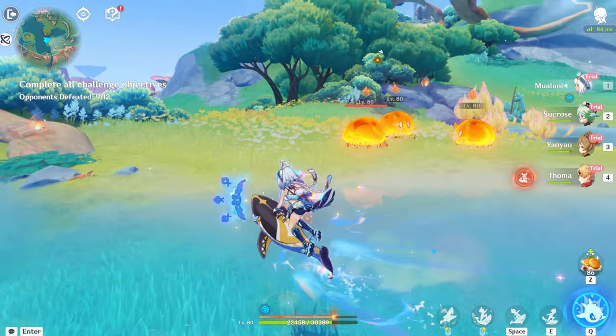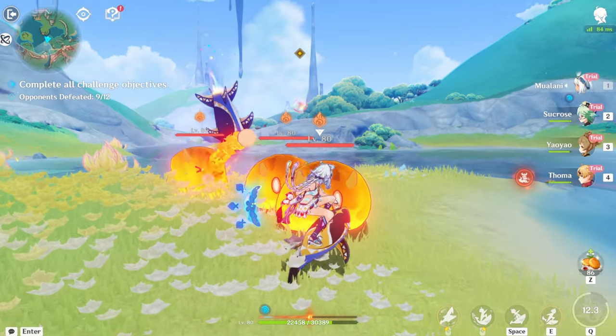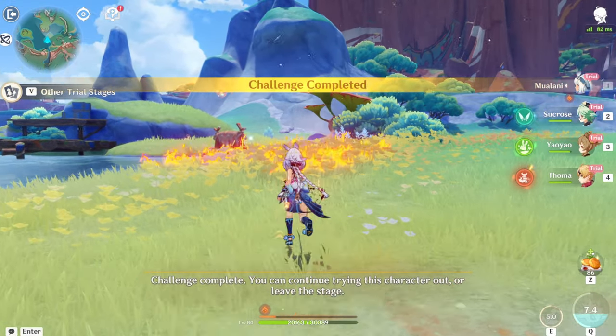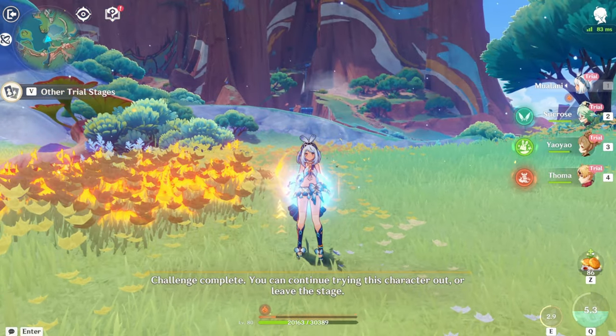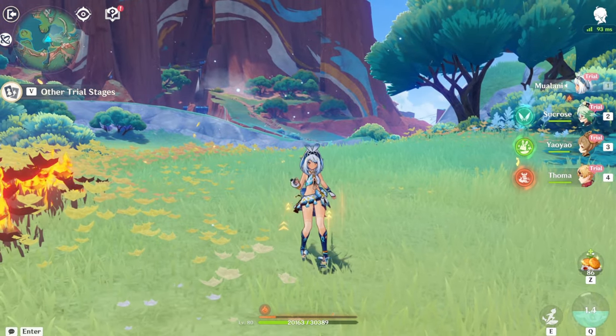I think these are the last few enemies. Let's do the burst right here. Kablammo. 165k? Are you kidding me? What? Okay, sure. As you saw there, that's Mulani gameplay.